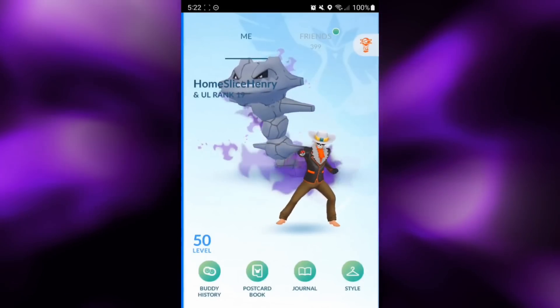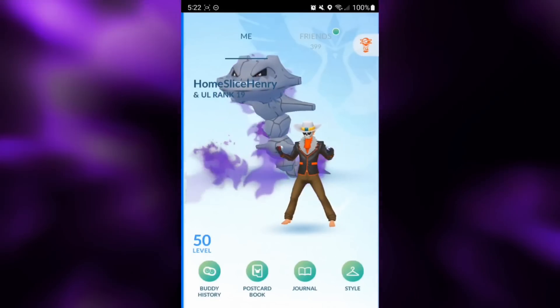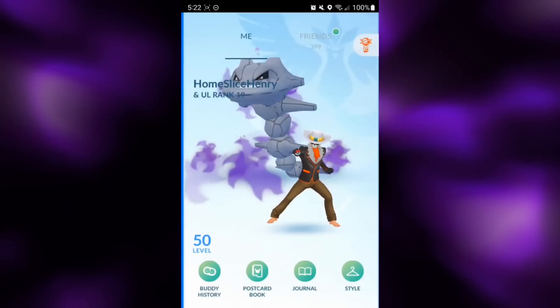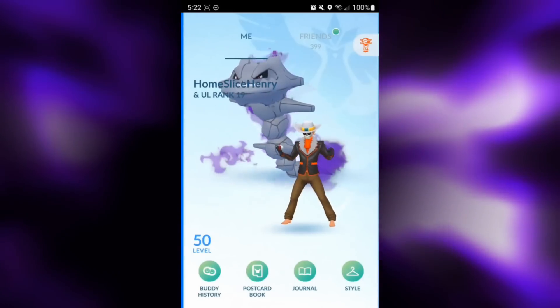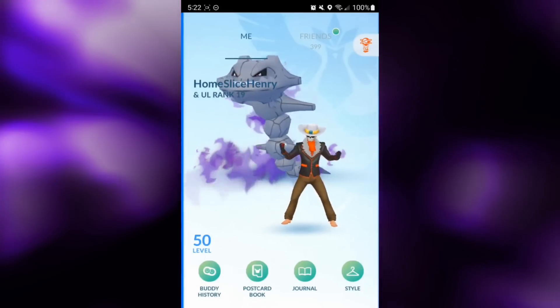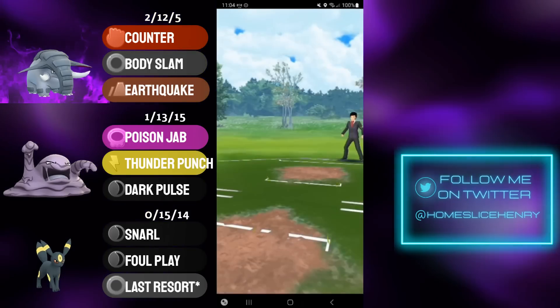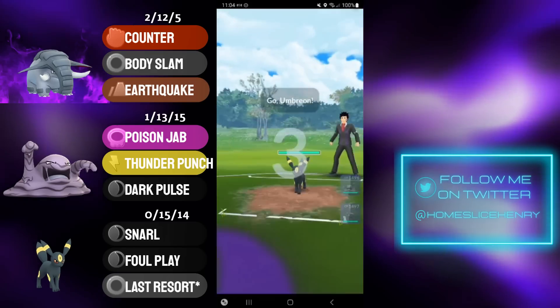Basically about half of teams currently are running either Kanto Muk or Kanto Grimer, and then a Pokemon weak to fighting, and that core gets torn to shreds by Shadow Donphan. Shadow Donphan is an absolute beast in this meta, and this team can help you climb. So without further ado, let's hop into the matches and check out Shadow Donphan destroying the Monotype Cup.